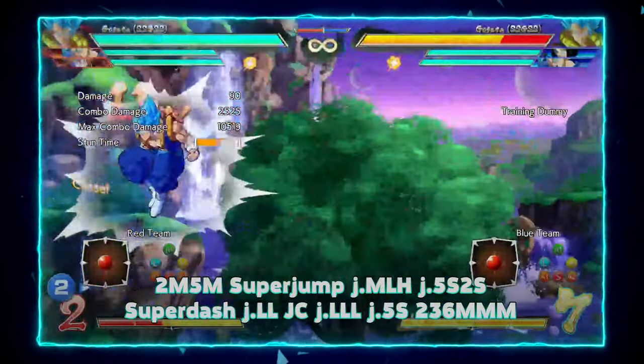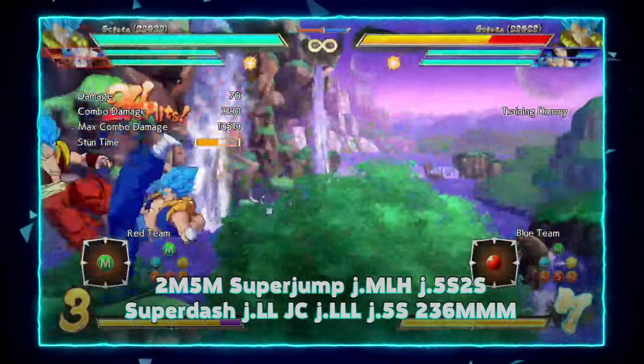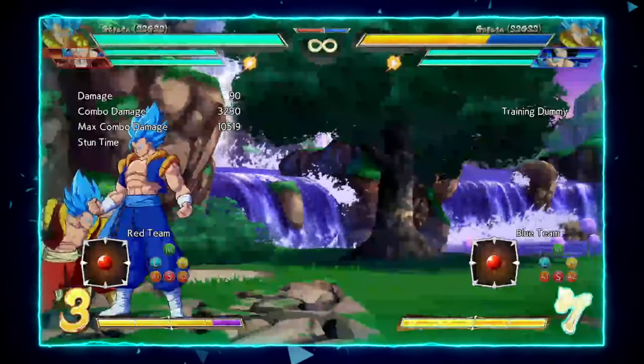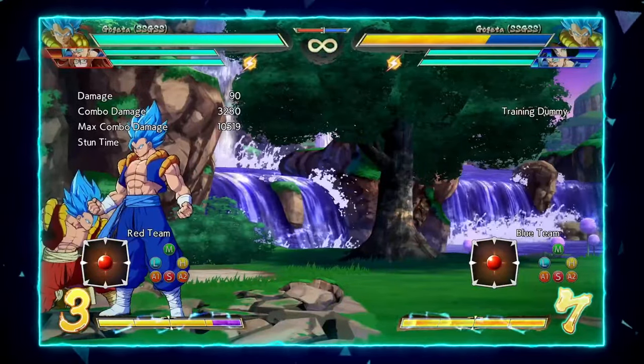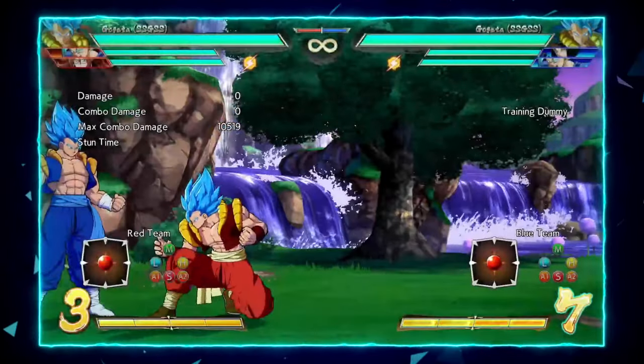For the EX DP combo, you want to be mindful of using your supers at the end — since this combo is off a DP, it'll give them all blue life they can recover. So if it's not going to kill, I recommend not spending your supers. The next combo is off of 5L, and this is the most optimal side switch route you can do off the jab.